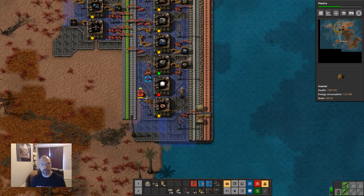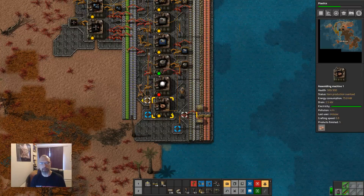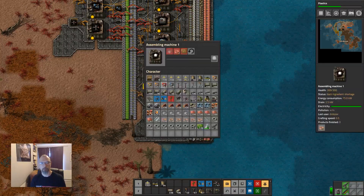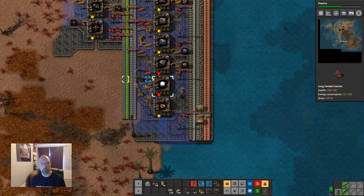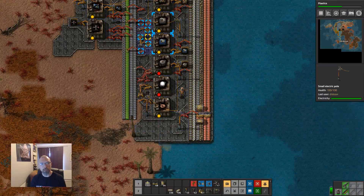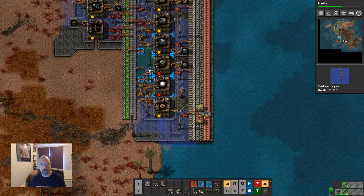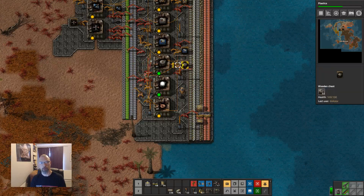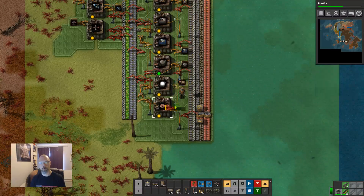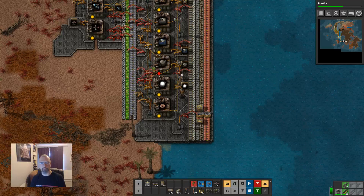This will go up and out. We're running out of room to put power poles, but there we are — and now we have lights.